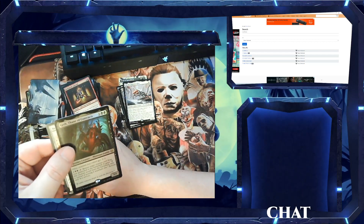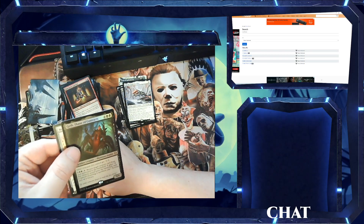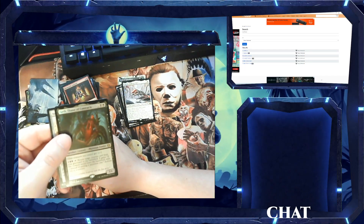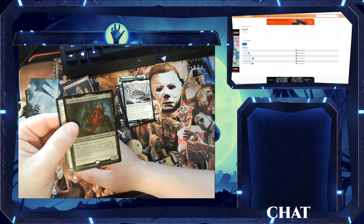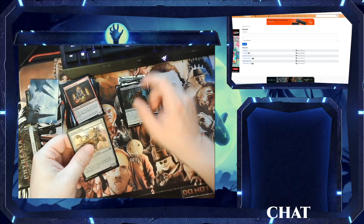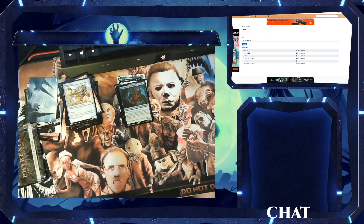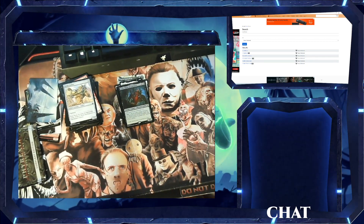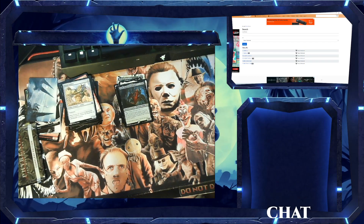And we got Geth, Thane of Contracts. Other creatures you control get -1/-1. For three mana, tap — return target creature card from your graveyard to the battlefield. It gains: if this creature would leave the battlefield, exile it instead of putting it anywhere else. Activate only as a sorcery. And then we got a re-drop Vigilant Soldier. Well, at least we got Skrelv. That's good.